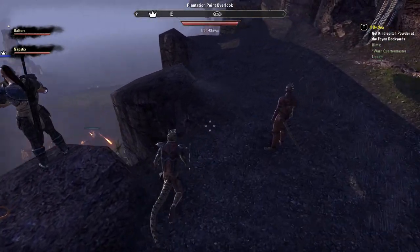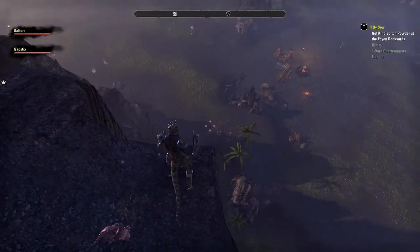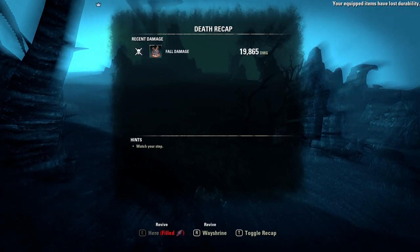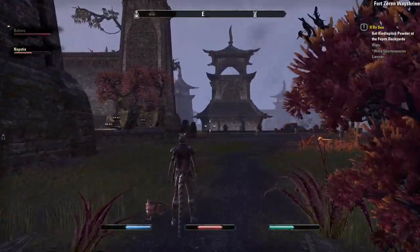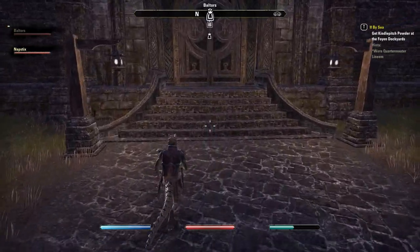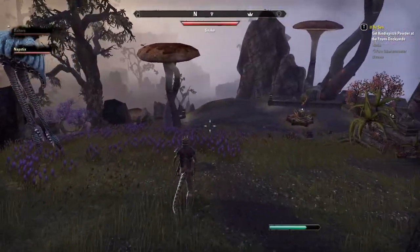We need to throw treated netch eggs at the baz netches. Do you think you can survive this fall? I'm going to go for it! I'll see you at the wayshrine. Oh you swine — I'm not far, just right behind you. Have we actually got those eggs? Oh I was looking — yeah we do have them, it's just an option when you get near them.